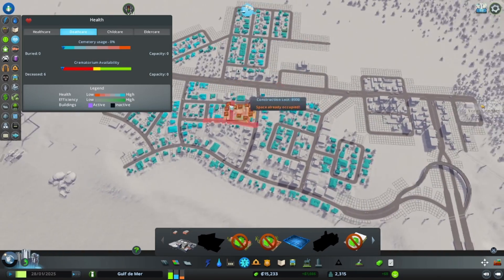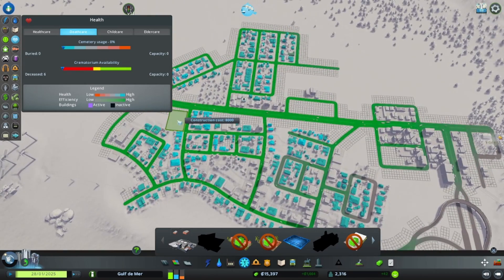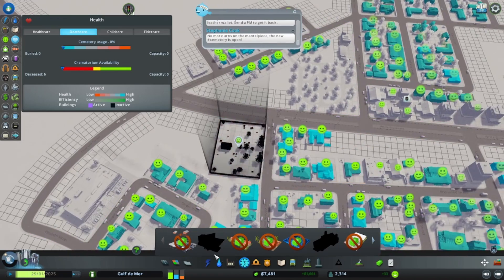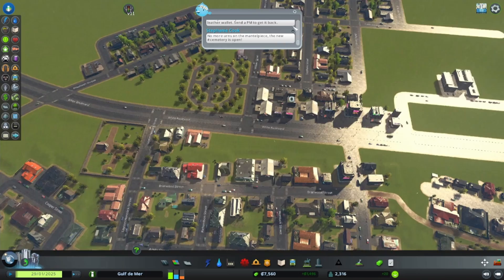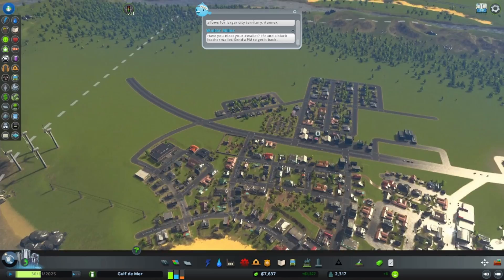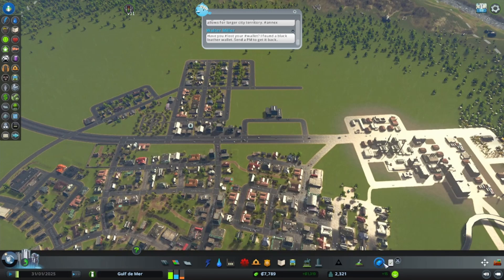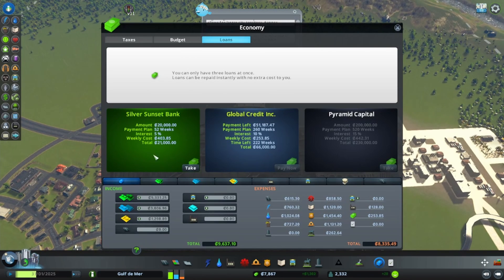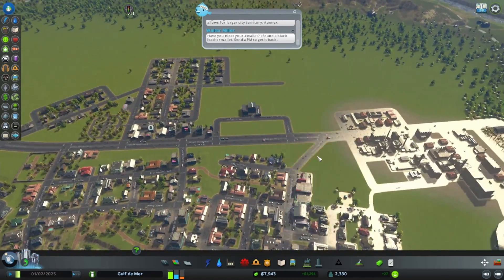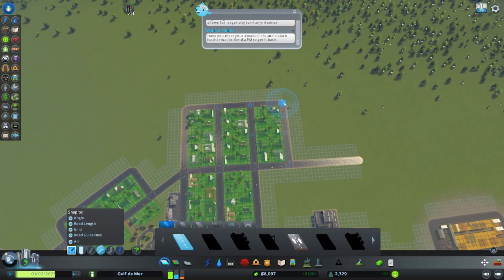The cemetery doesn't create any sort of pollution - maybe we could do it here. It looks like they can mostly access everything so we'll do the cemetery here. People are very happy to have dead bodies nearby apparently! It kind of looks like a park though, so it kind of works with the whole residential vibe. Now let's see our loan - we owe 51,000 still. I would like to pay that off sooner rather than later, but for now we'll just keep trekking along with our residential district.